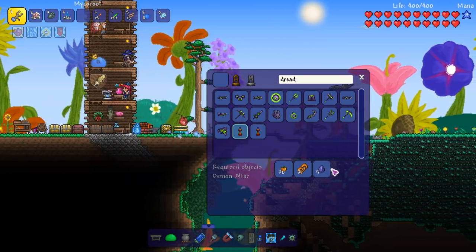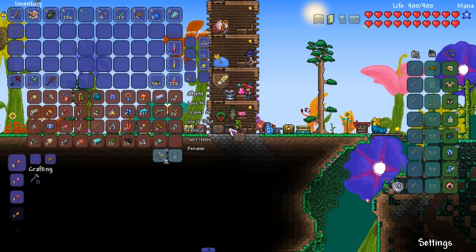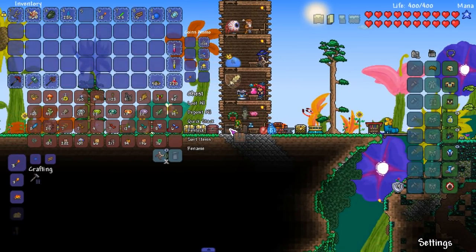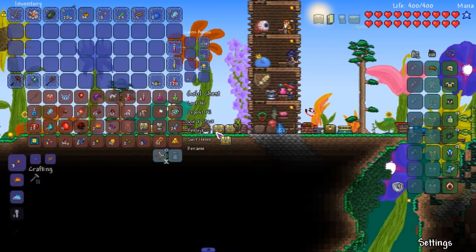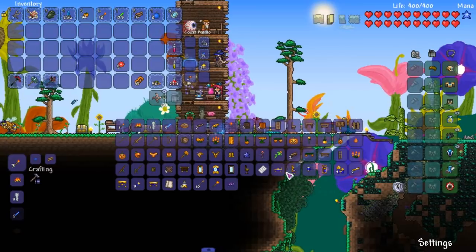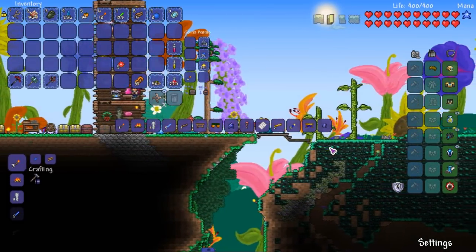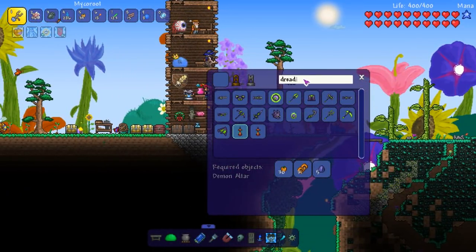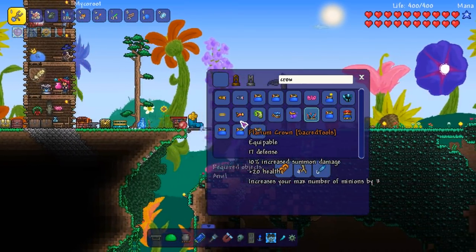Oh shit, pumpkins - do I have pumpkins just chilling somewhere? 30, okay thank god. So we got that, and then we just need some honeycomb and then we need some of that stuff, five of it, and we are nice. Pleased demon altar - god damn it. All right, what about the ancient flyer stuff, was it crown?